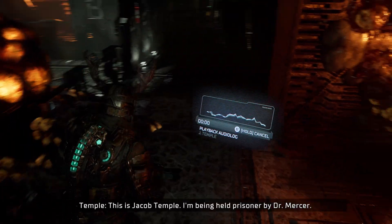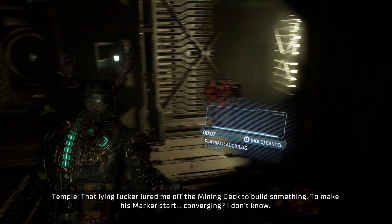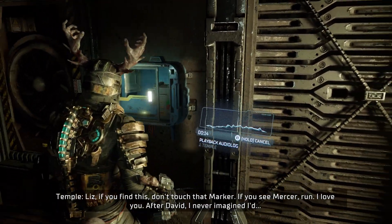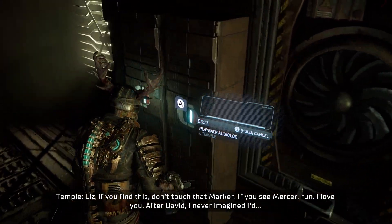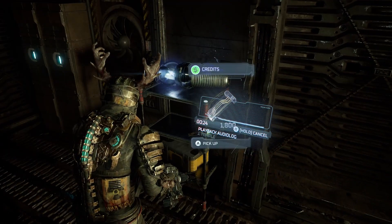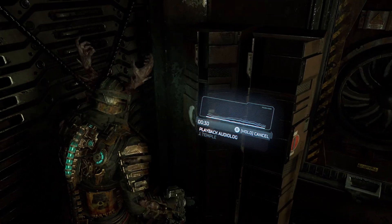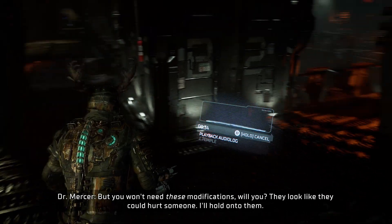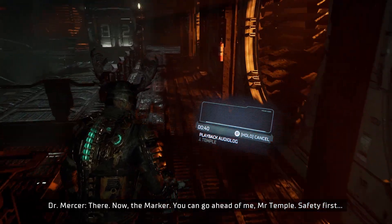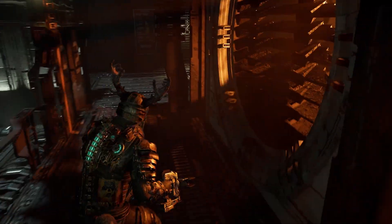Audio log: This is Jacob Temple. I'm being held prisoner by Dr. Mercer. If you find this, don't touch that marker, and if you see Mercer - run. I love you. After David, I never imagined... he's coming back. Time to go Mr. Temple. You can just leave your force gun here - if you want me to build your shed I'll need it, but you won't need these modifications will you. They look like they could hurt someone, I'll hold on to them. Now the marker - you can go ahead of me Mr. Temple. Safety first.